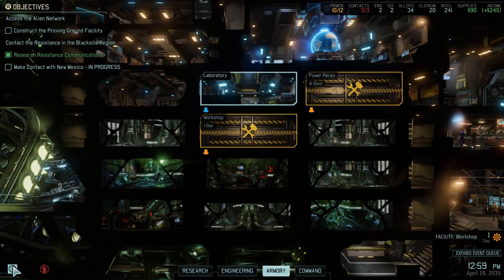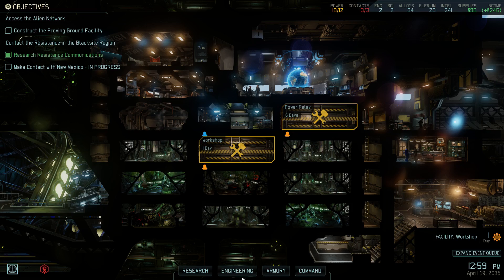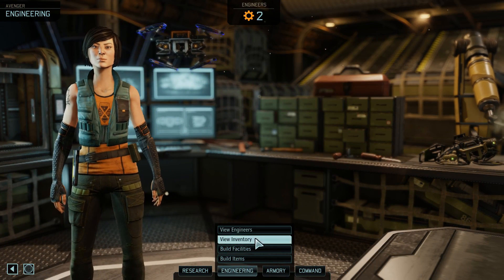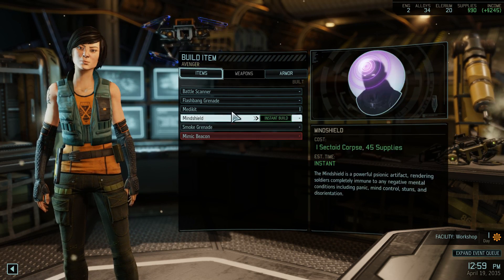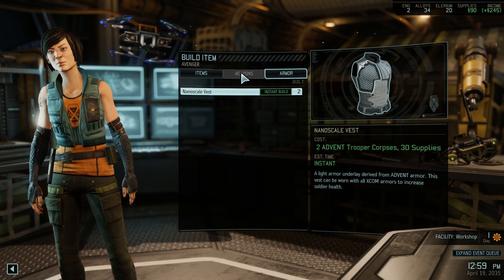Six days — I think that's good. The workshop is gonna be done in one day, we can actually occupy this soon. What about the engineering bay, can we build anything? We do have some money, so let's see, build some items. Mine chill is good but I don't think I'm gonna go for it yet.